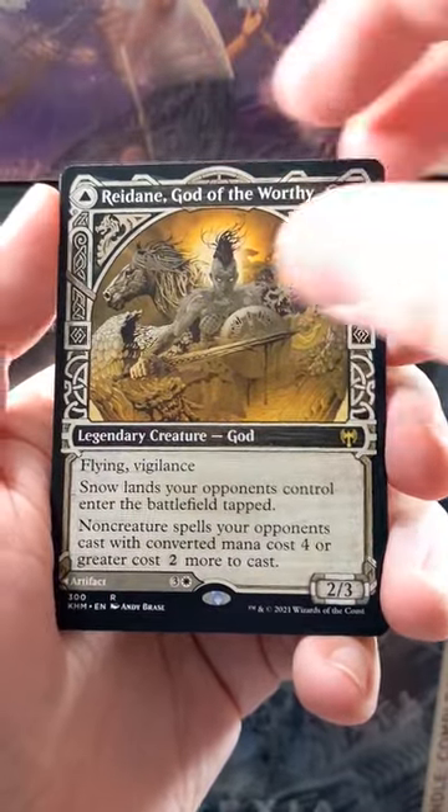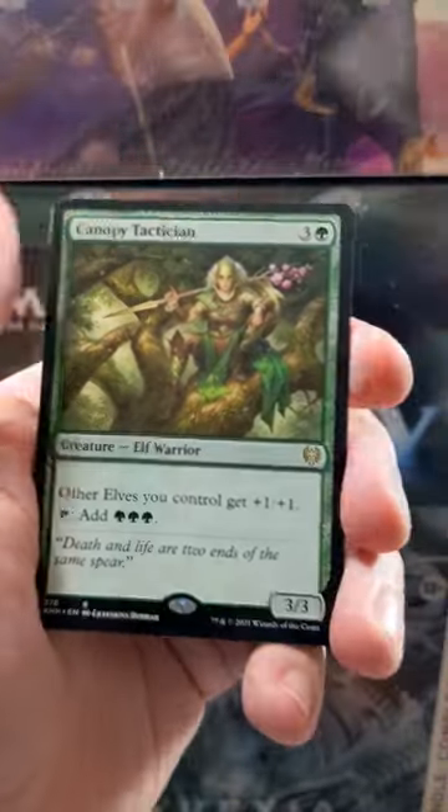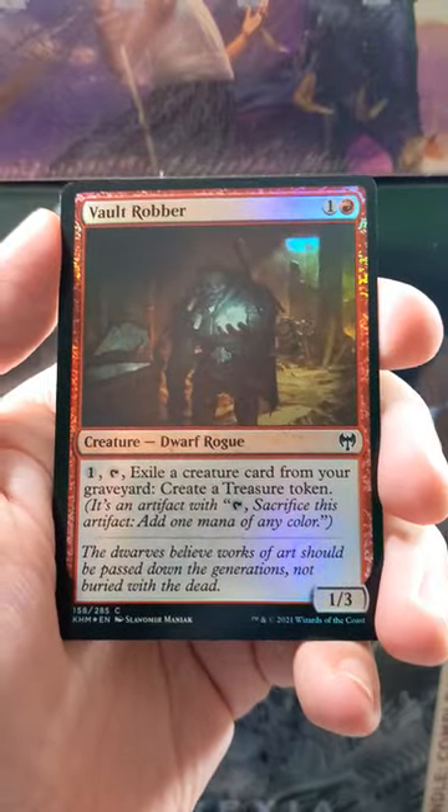And then we've got Redain, which is a flip rare in the showcase art — very cool. And we've got Canopy Tactician. So there's three rares in this pack so far, and our foil is a Vault Robber.